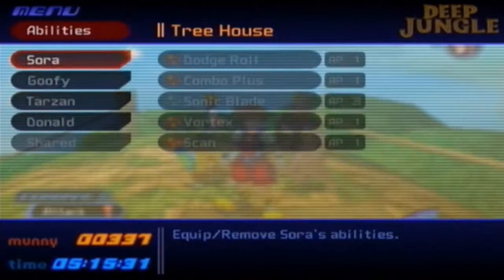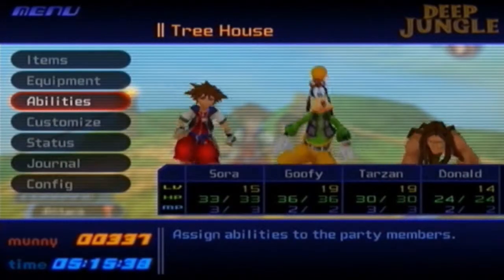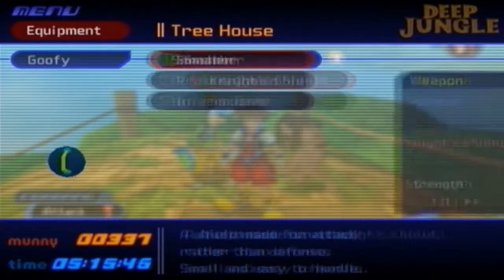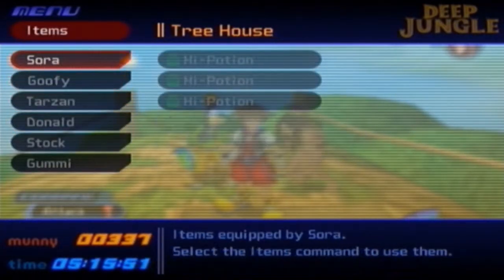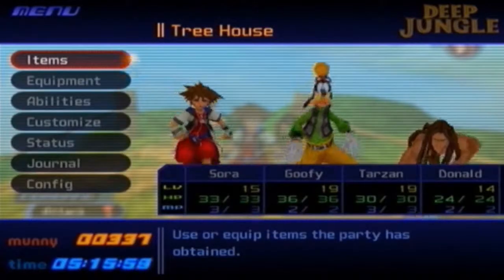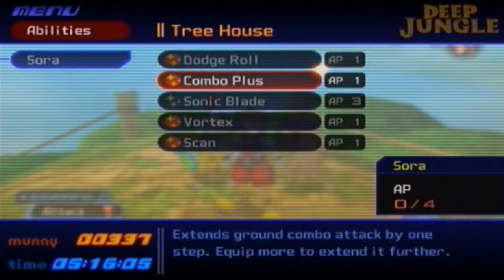Tarzan's going to be really helpful because he has Wind Armor, which is basically an ability version of Aero, which is a spell we'll be getting later in the game. Goofy has the Smasher, a better shield than his default. I also gave myself three high potions. Goofy and Tarzan are maxed out on potions. I have Vortex, Scan, Dodge Roll, and Combo Plus on.